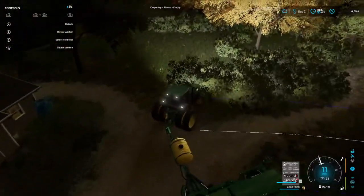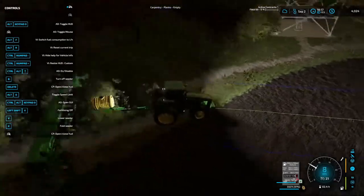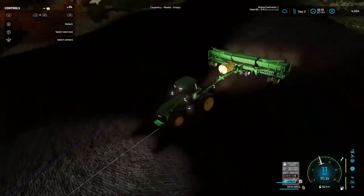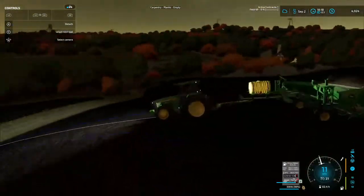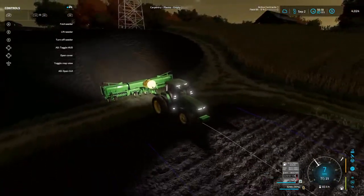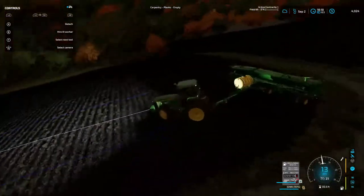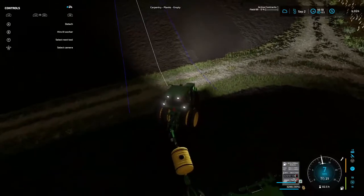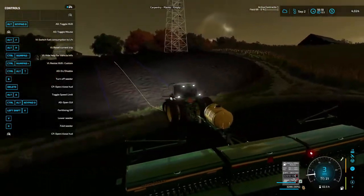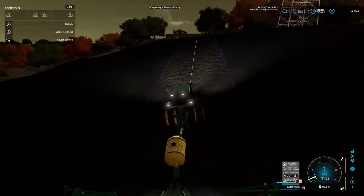Sorry it's nighttime when we're doing this, but I want to get this field done before we advance to October, before we do any more stuff. That way it'll be in the ground and we'll know for sure. Back in FS19 I had it where I could hit my left trigger to activate that — I'm going to have to go through and check that. I know it's the reverse button, but hey, it works, and when it works it works.